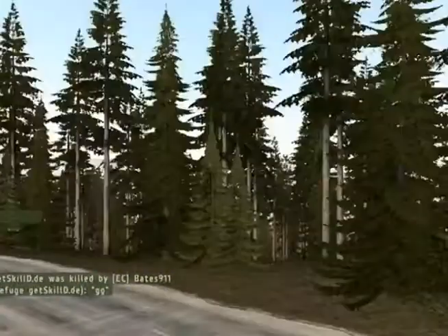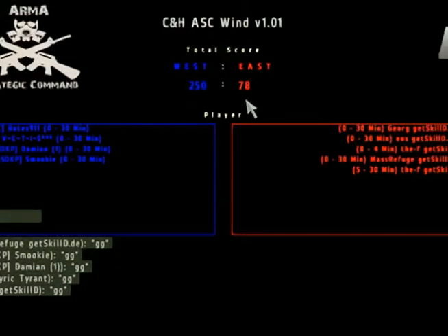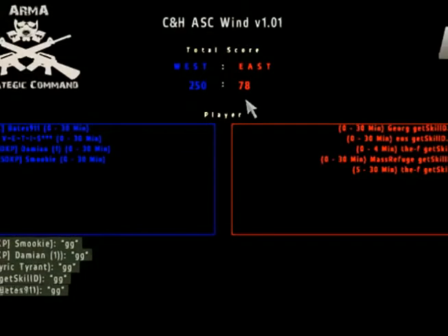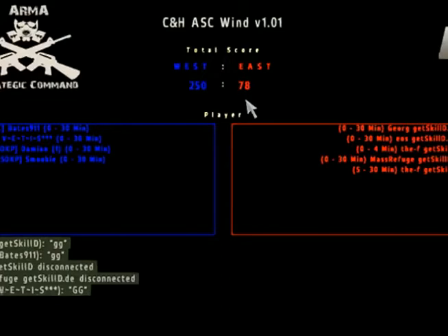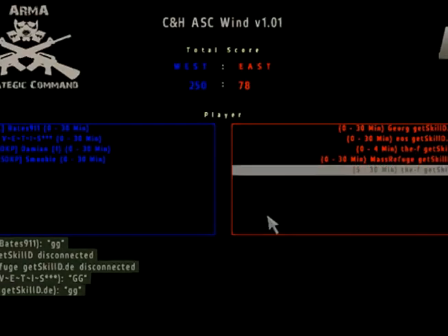GG. The final score is 250 points for 25 DKP to 78 for Gets Killed. Gets Killed goes to the loser brackets and 25 DKP advance to the semi-finals. Thank you for watching this exciting game — see you guys next time.